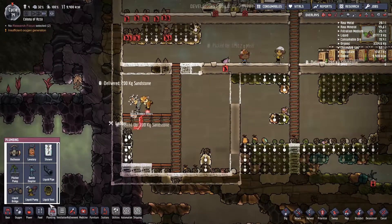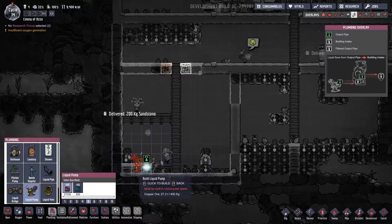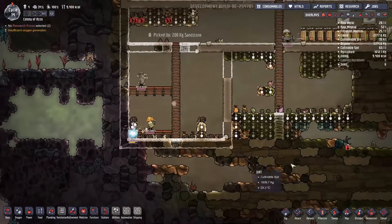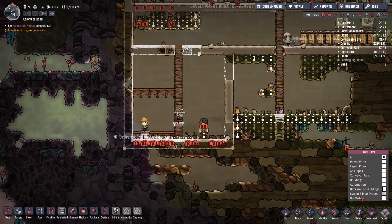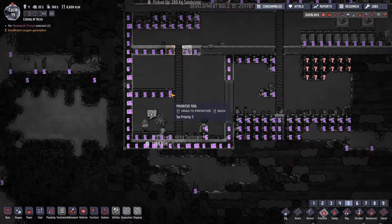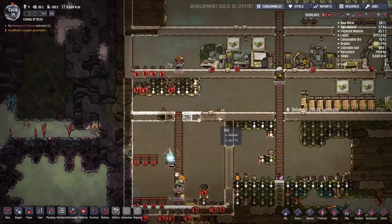In plumbing, how do we get water into a pipe? With a liquid pump — there we go. This needs power and a pipe coming out of it. We'll get rid of these ladders since we don't really need them anymore. Prioritize these at six. The ladder should start disappearing.